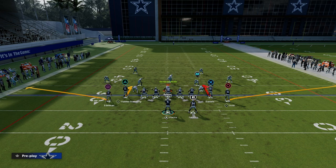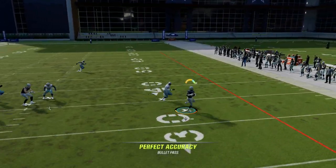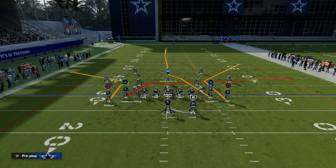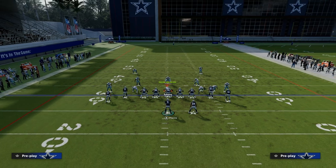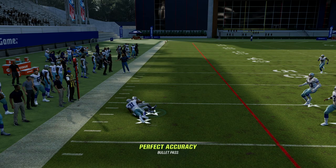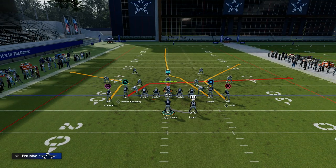You can run this from Stick as well. What you'll see with the play Stick is you can do some neat stuff with these flats. You can feel free to run this from Stick. The reason I'm suggesting it is because the flat routes from Stick are better than the flat routes that you would hot route to, and you can quick throw them against Cover Zero pressure. But you can run this out of PA Slot Cross as well — it's really a versatile play.